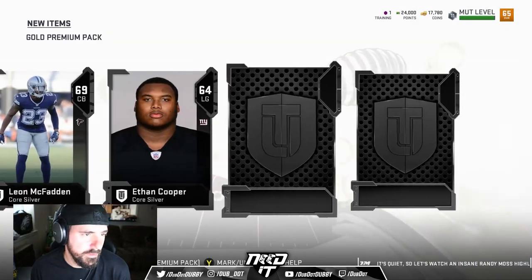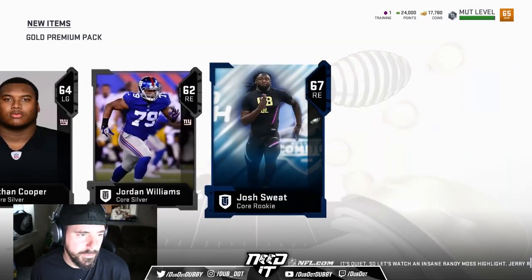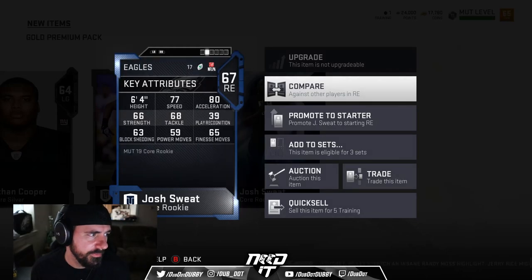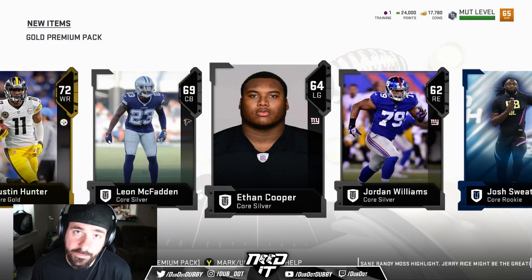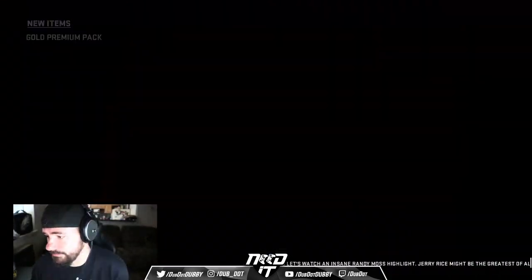I need something, man. Josh Sweat — there you go, Philadelphia Eagle. 77 speed DE. That's all he has, but 77 speed for DE right now is tough.